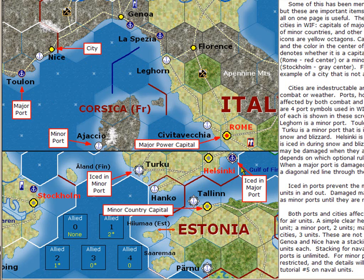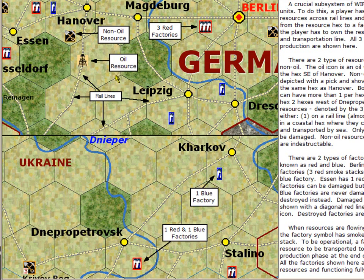The iced-in ports are only iced in during snow and blizzard weather within the hex. Hang Kao, in this case, is just a minor port and regardless of the weather it always functions as a minor port. Turku, on the other hand, during snow and blizzard is iced in and basically is just not a port at all. Other icons within the hexes are oil resources and non-oil resources, shown as a pick and shovel.